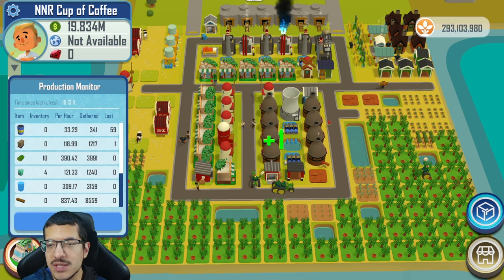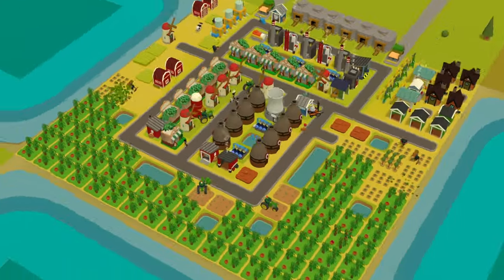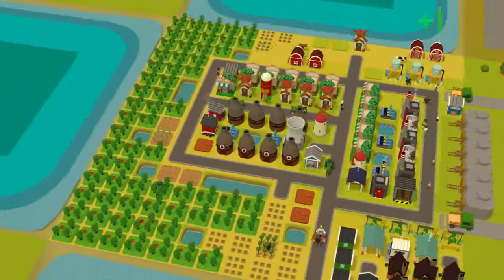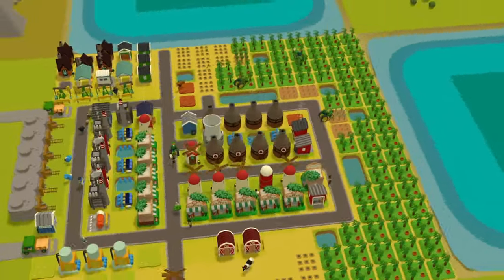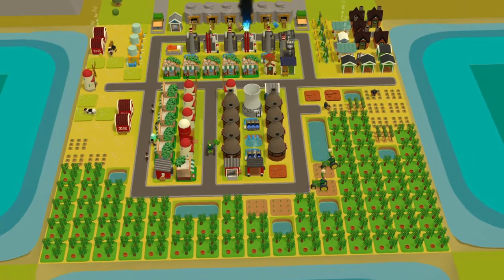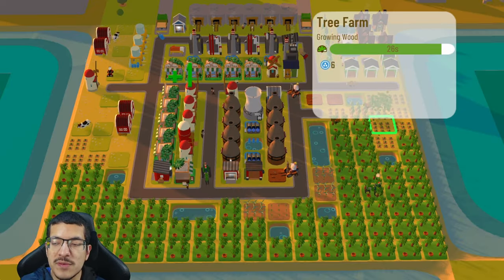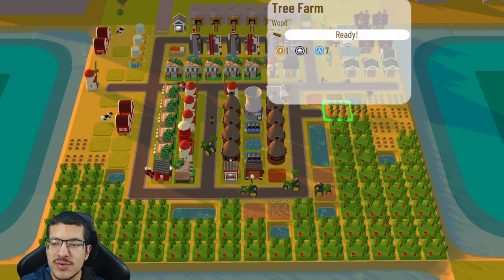We need at least 238 water drums to get the chromium needed for these cups of coffee. This build is slightly cash negative, but it can be easily turned cash neutral or cash positive if you find a way to produce a bit more milk and sell the excess. There are a total of 12 tree farms — seven on a green craft timer and five on yellow or red.